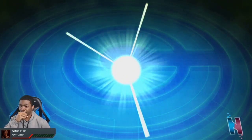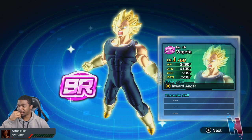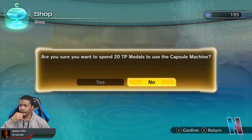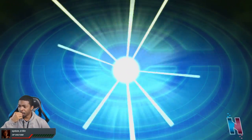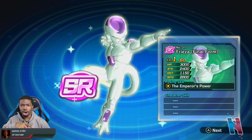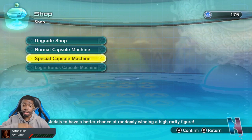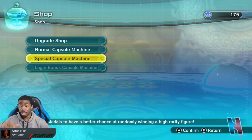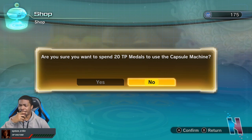Three, two, one — fingers crossed, help me out. Super Vegeta, yikes. I'm trying to figure out why there's a UR first-form Frieza but then there's an SR final-form Frieza — that doesn't make any sense to me, unless you can level up that Frieza into a UR Golden Frieza. That would be cool, but I'm not really sure. If you guys know, let me know in the comments.